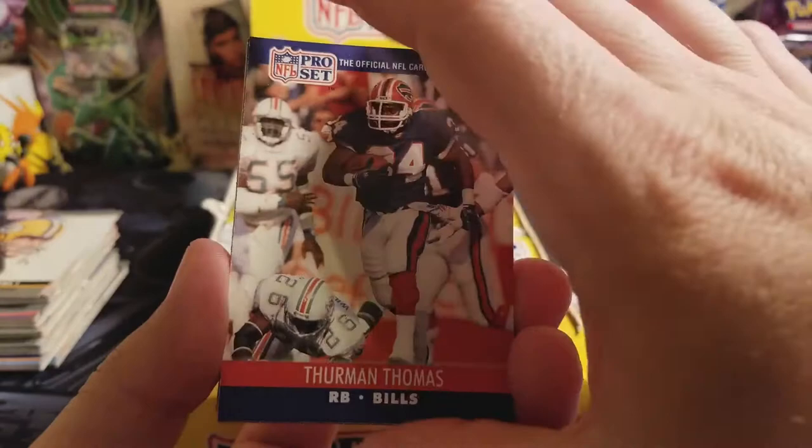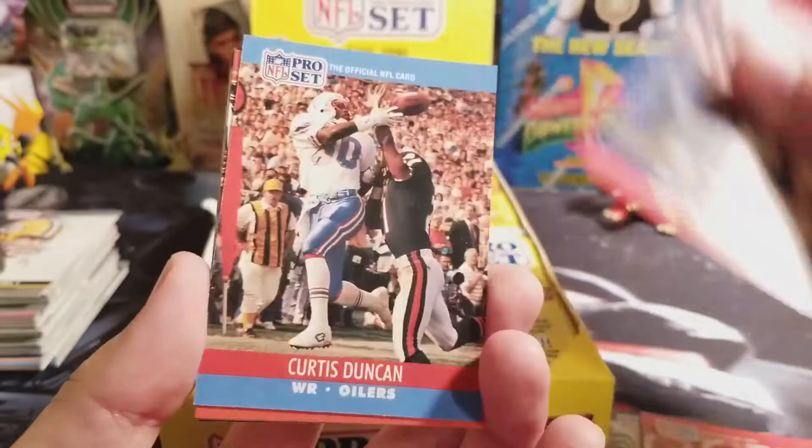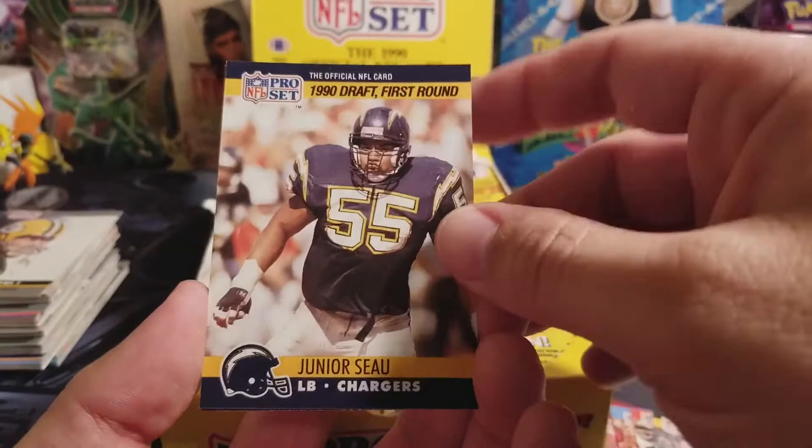Ken Stills, Rich Gannon, Courtney Hall, Alvin Wright, Chris Martin, Brent Williams, Curtis Duncan, Derek Hill. A Junior Seau — I think, yes. This is not an error, but I put it on my list because it's actually one of the cards that's worth a little bit. It's his rookie card, I believe.